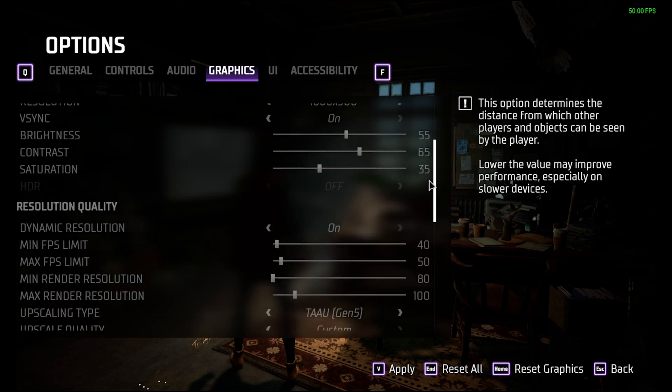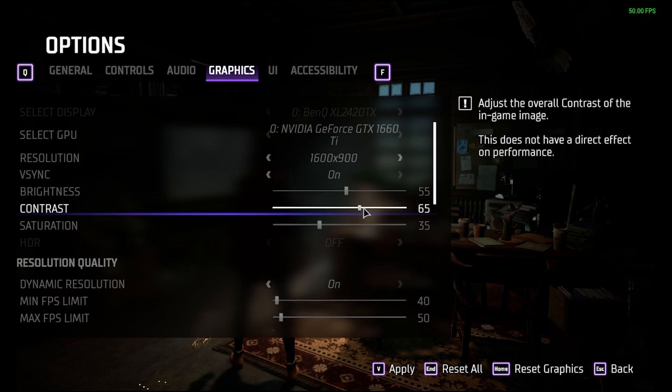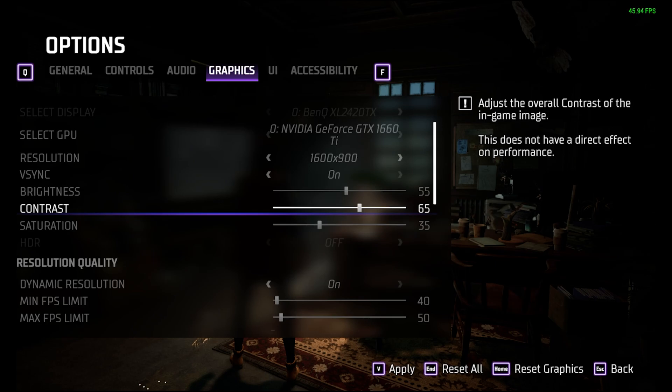Brightness, contrast, and saturation I've saved for last because they're actually unusually tricky settings in this game — the indoor and outdoor scenes are so different. It's hard to find values that make all the scenes look good, and the exact values depend on your monitor and room lighting, so it's hard to just say copy the values I have here.